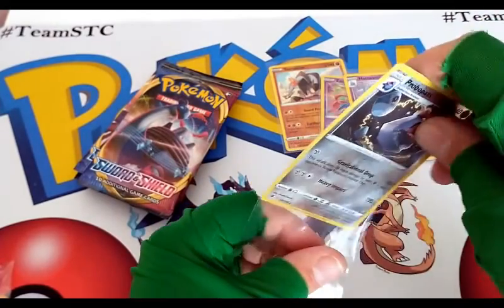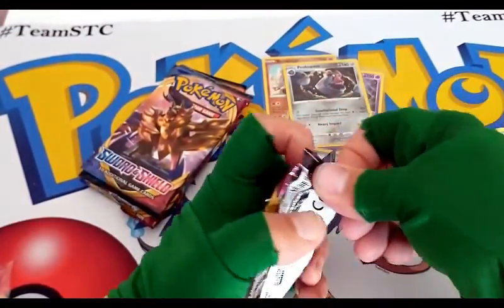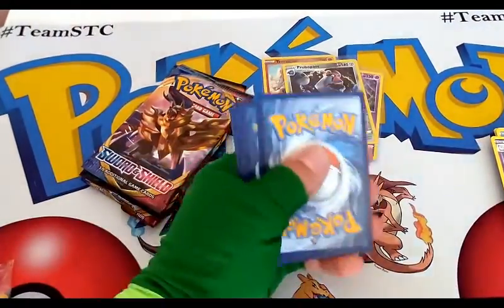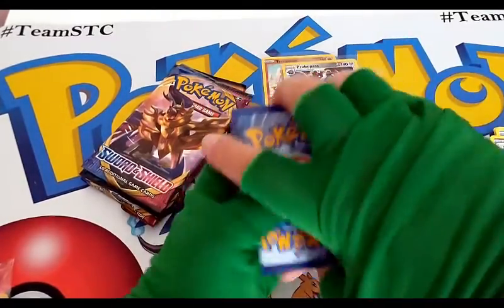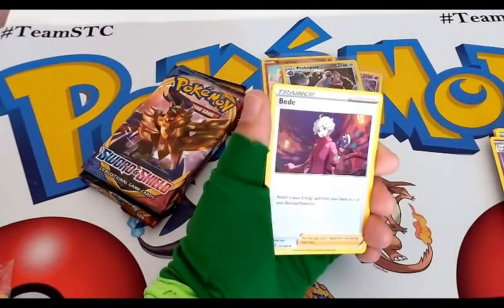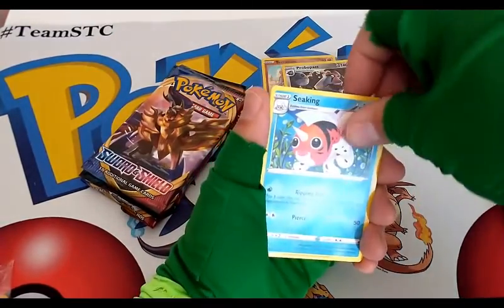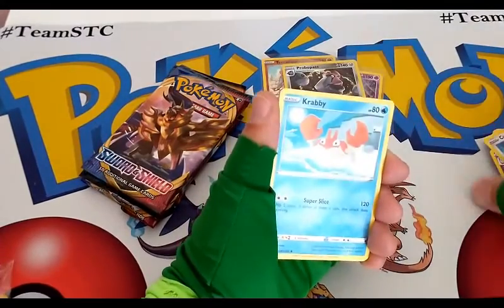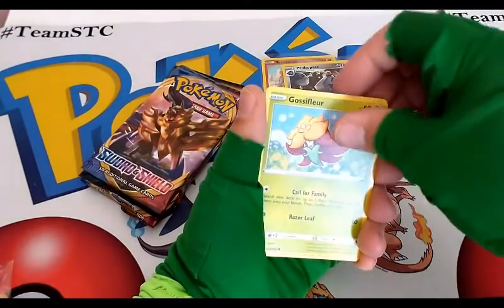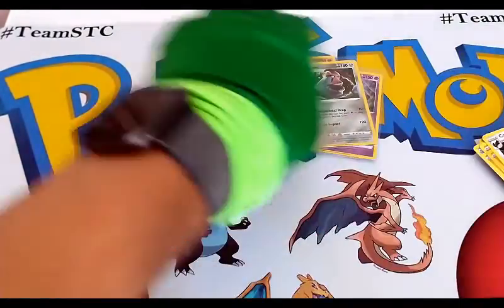Still got quite a few packs left to go through — four or five left. Sword and Shield Base. Not super exciting; base set packs in any of the sets — XY, GX, Sun and Moon, any of them — never really have much exciting in the base sets. Ordinary Rod. Not exciting, just an ordinary rod. Not a special rod, nothing amazing about this rod. Check out my ordinary boring rod and my common Yamper. And a regular rare of a Corviknight. Nothing amazing — Sword and Shield Base set again.